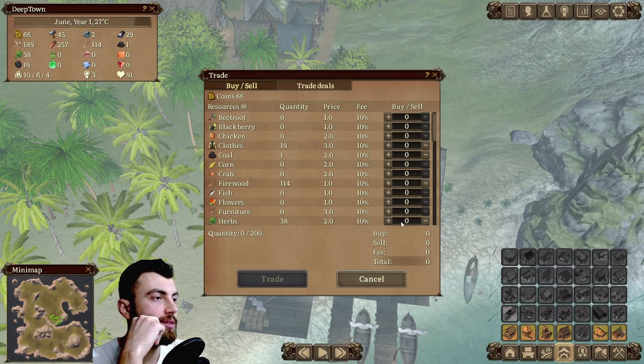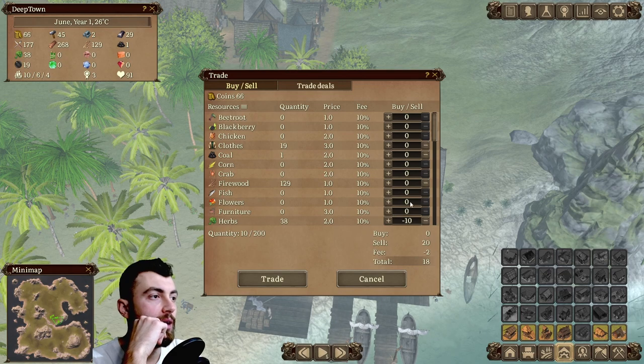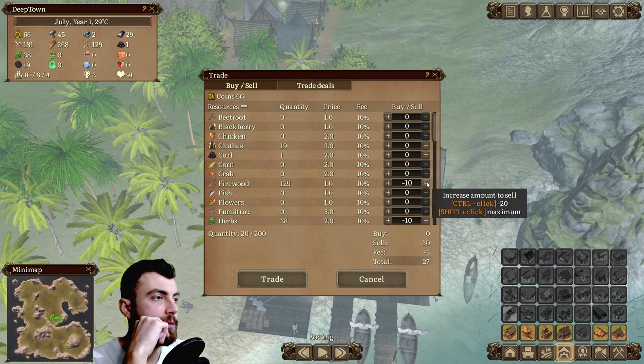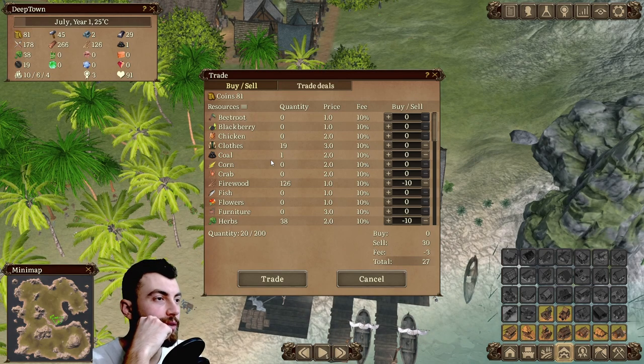Increase amount to sell. So we can sell some herbs and make some coin. We should also sell some firewood because we will upgrade production so we can have enough firewood for our sales and for export.